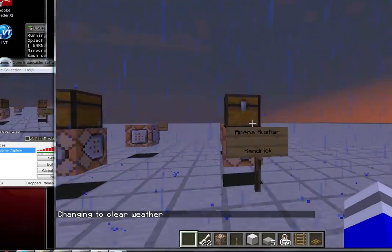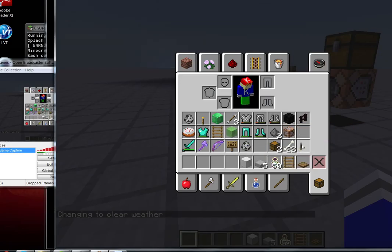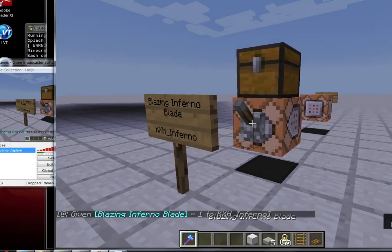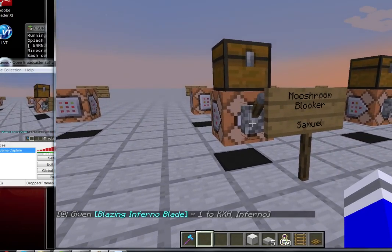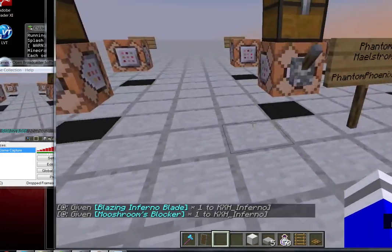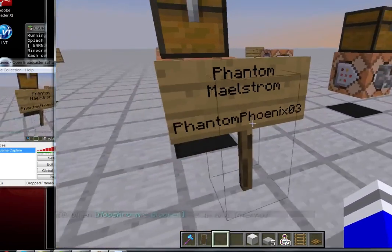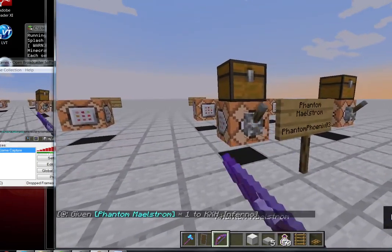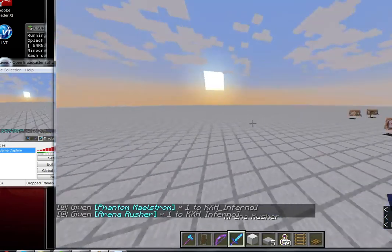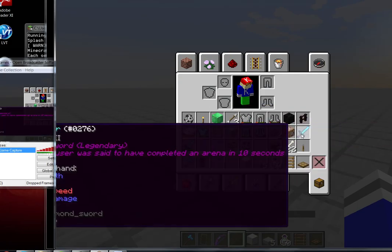We have all of the weapon trees. Let me clear the inventory. So my one — the Blazing Infernal Blade. The Mushroom Blocker — it's a shield, but I cannot customize the shield. Phantom Maelstrom. The bow. Arena Russia — Kendrick's one. These are legendary weapons, probably you can't see.